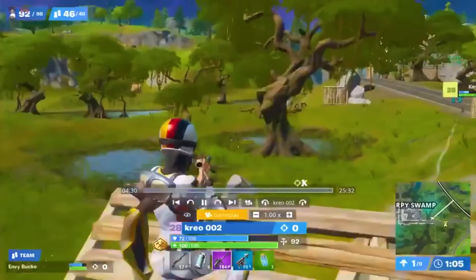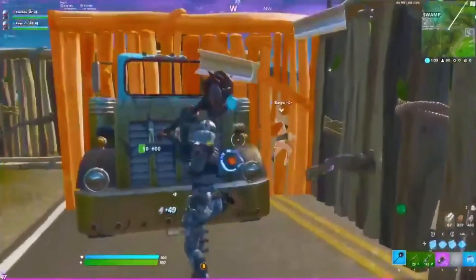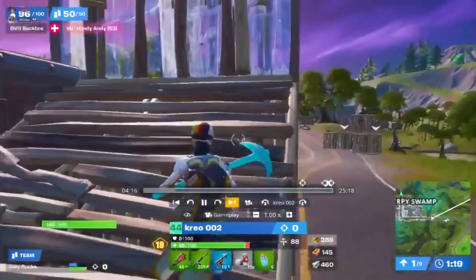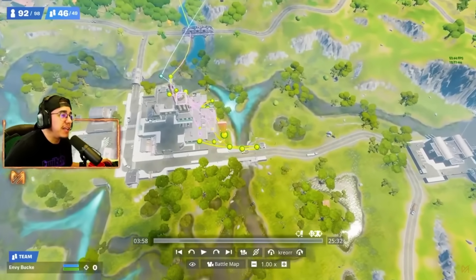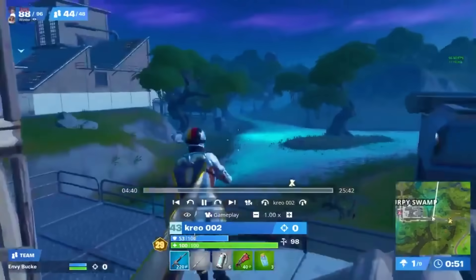The most controversial part of Storm Surge is of course trading. Back in Chapter 2, NA players Bucky, Kreeo, Slacks, and Keys were banned for 60 days for doing it. They dropped at Slurpee Swamps and each game repeatedly damaged each other, ensuring not to fully eliminate or knock the other team before using the heals in the drop spot around them to replenish their lost HP. They gained Storm Surge damage without losing anything, and both teams kind of benefited from this.